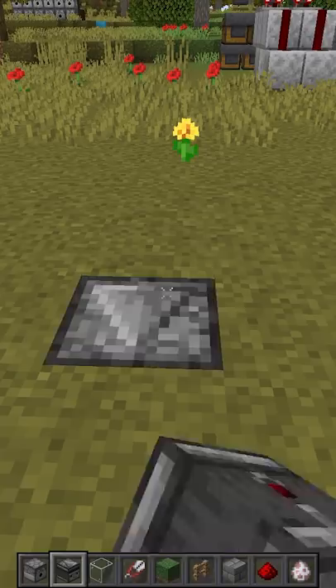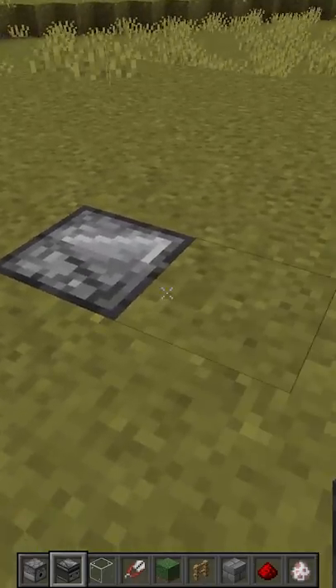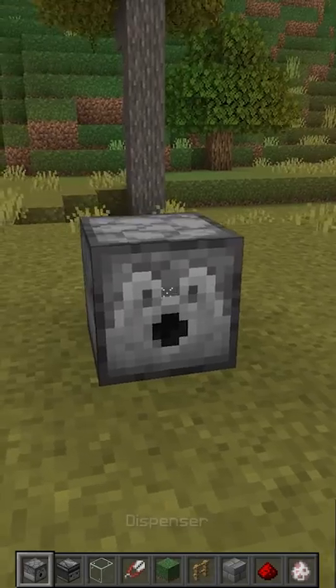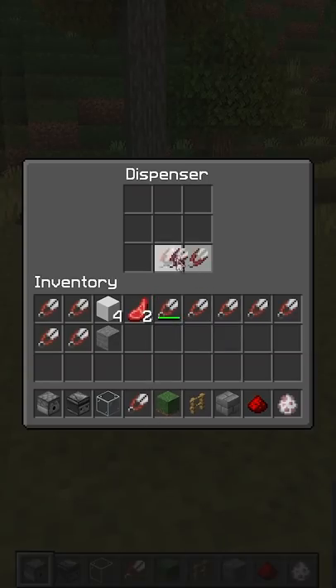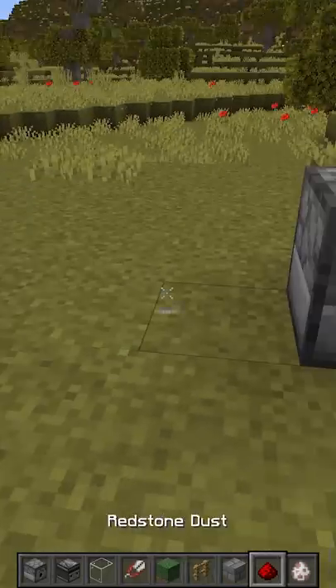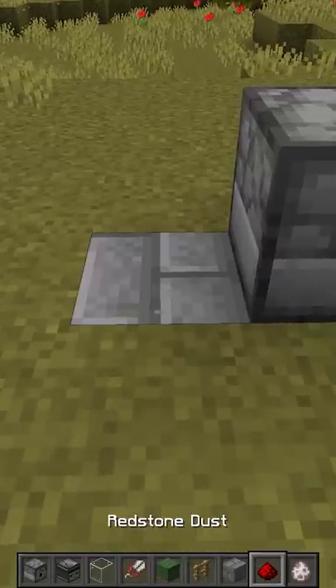You want to start with an observer looking into this block. You want a dispenser on top — fill it full of shears. Put a redstone here, take that block out, put a block there, and boom.